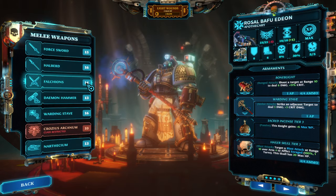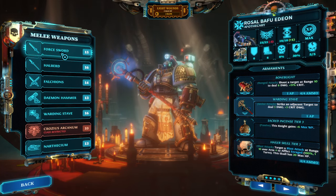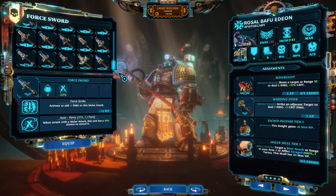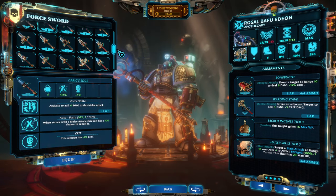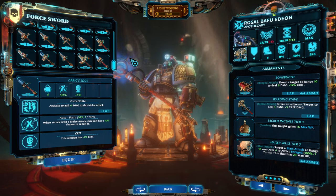Moving on to weapons, starting with melee weapons. You can see just how many weapons exist in the game — it's a relatively even split between 13 and 16 weapons in all of the categories, and they typically have a one-third one-third one-third split between tier 1, tier 2, and tier 3. Some of these are early backer bonus weapons, so they aren't really lootable weapons.